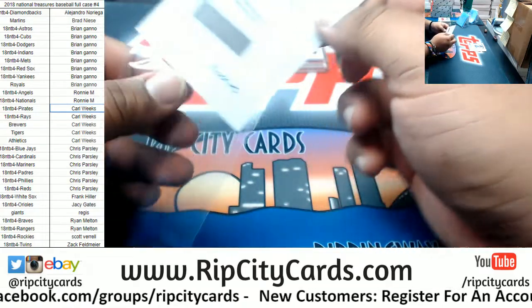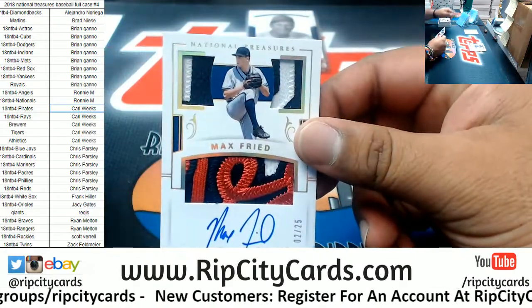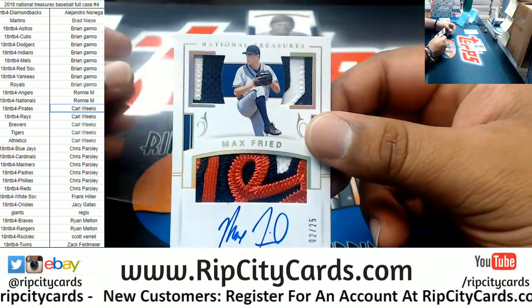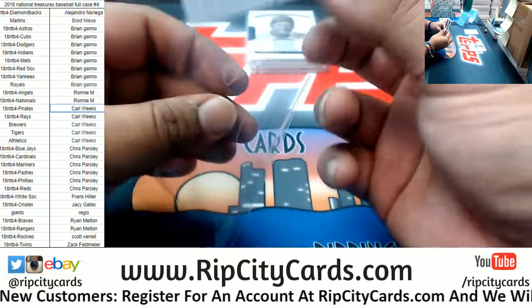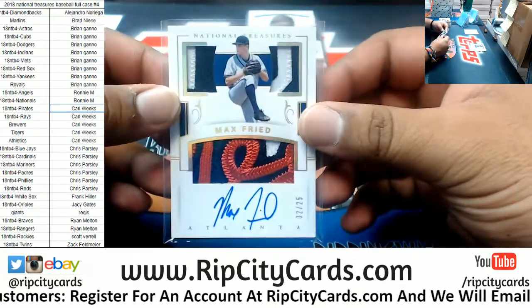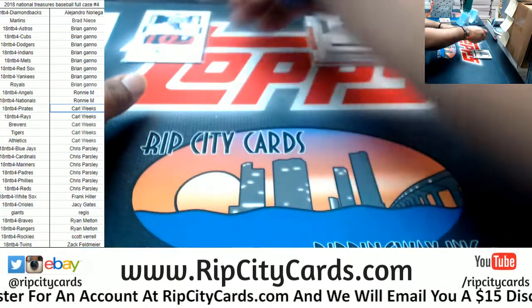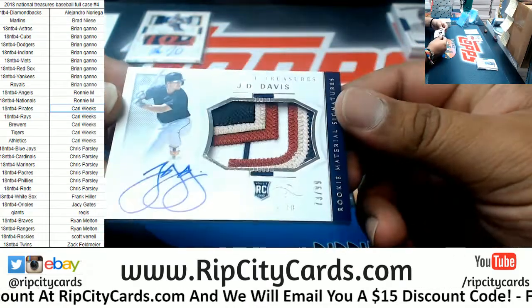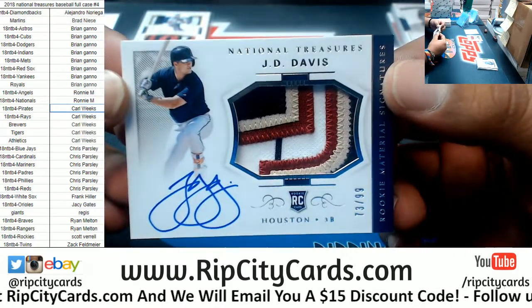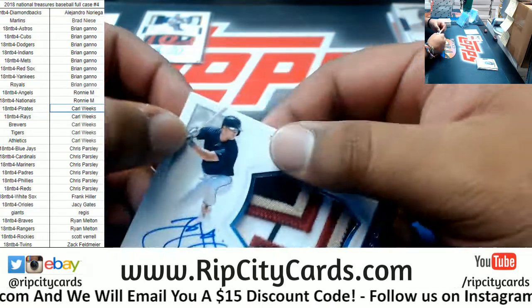That's a nice looking card — check this out, for the Braves: Max Fried to $25. Very nice looking card. Triple relic on that with the on-card auto. Very nice. We got JD Davis of the Astros, $10.99, rookie patch auto — one, two, three, four colors on that patch. Pretty sweet too.